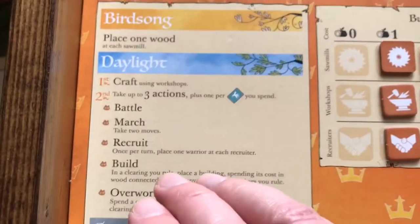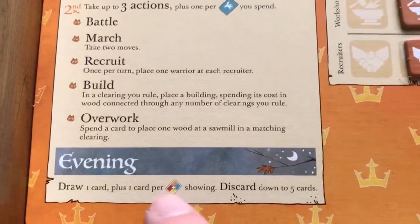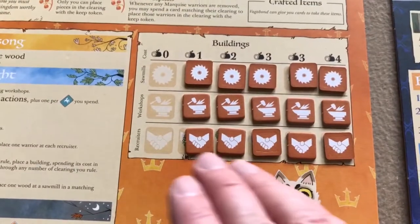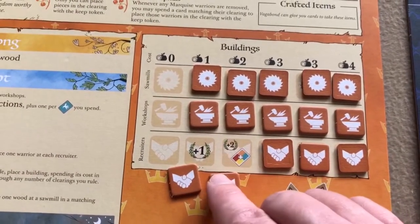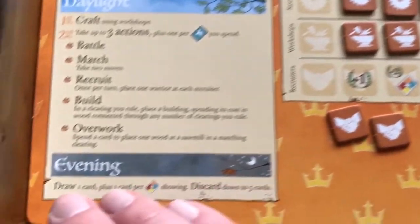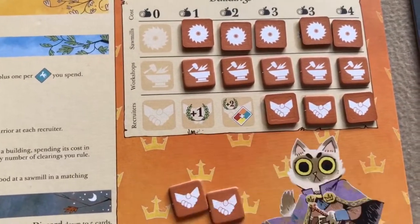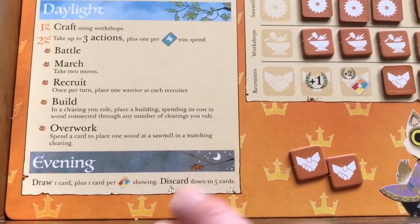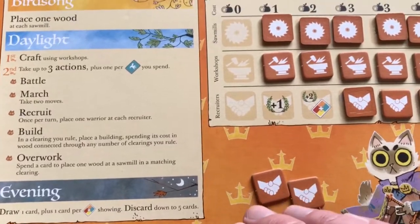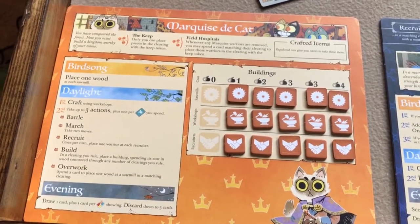After taking his three actions — or more if he plays bird cards — the Marquis de Cat does the evening phase: draw one card from the shared deck, plus one card for each card-draw symbol showing on his board. As he builds buildings and reveals these symbols, he can draw more cards. Maximum hand size is five, so discard down if needed. That's it for the Marquis de Cat.